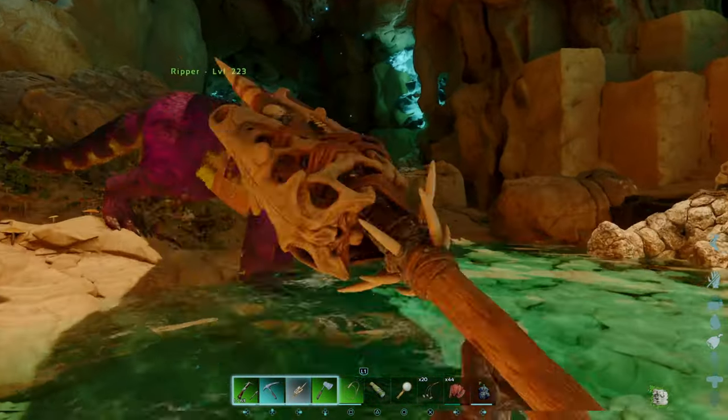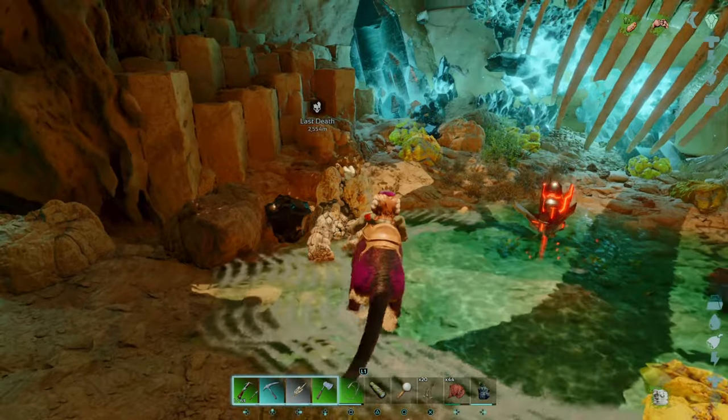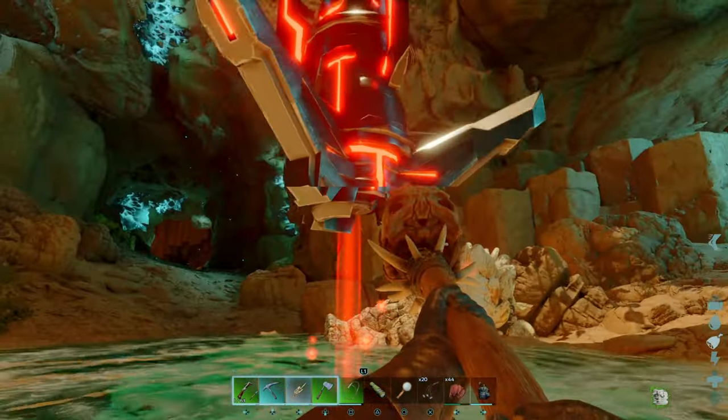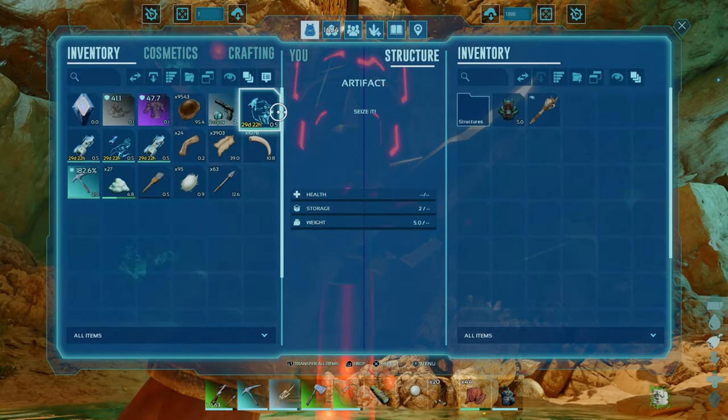Here's our beautiful artifact — Artifact of the Crag. You also get a skin with this one if you saw my other video. I think it's the torch skin — the scorched torch skin. Yeah, that's it right there.